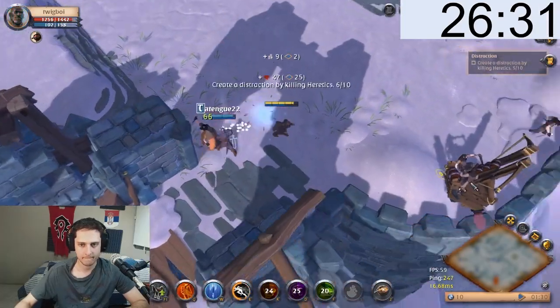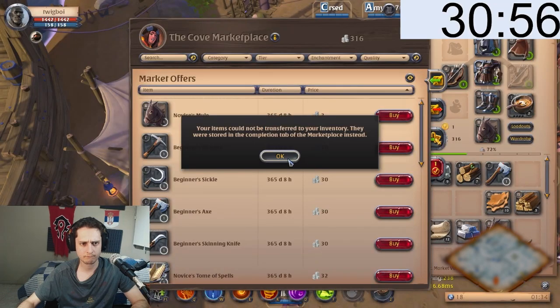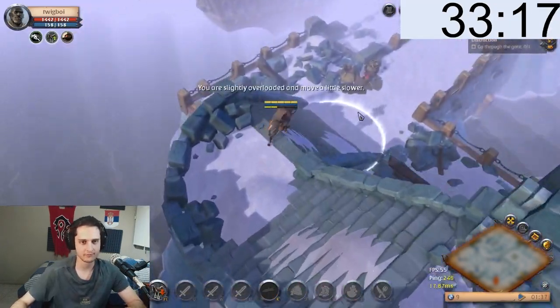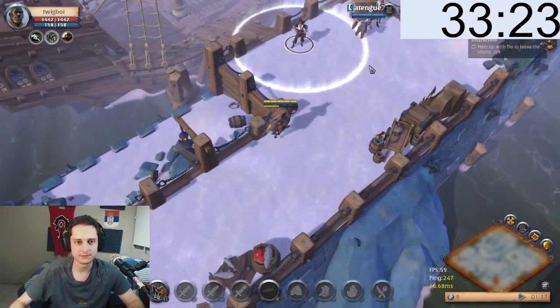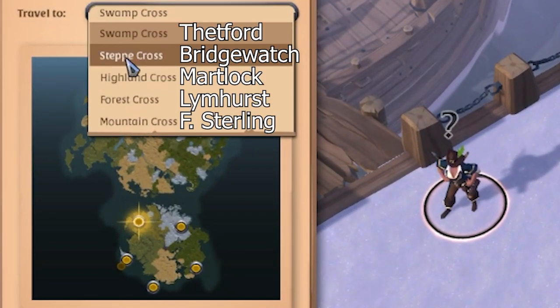You go through the quest normally and you finally get to the open world. Before I left the tutorial I bought two mules and brought them with me, because you can sell them for a little change later so you can start up your character faster.